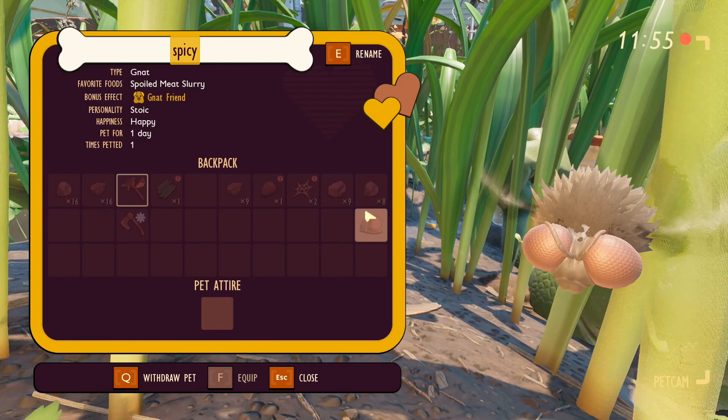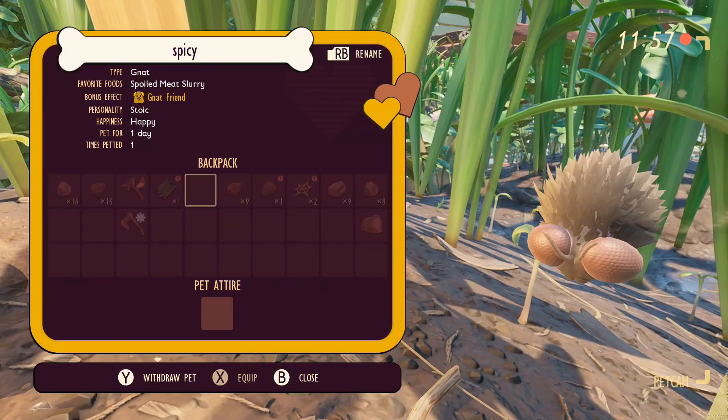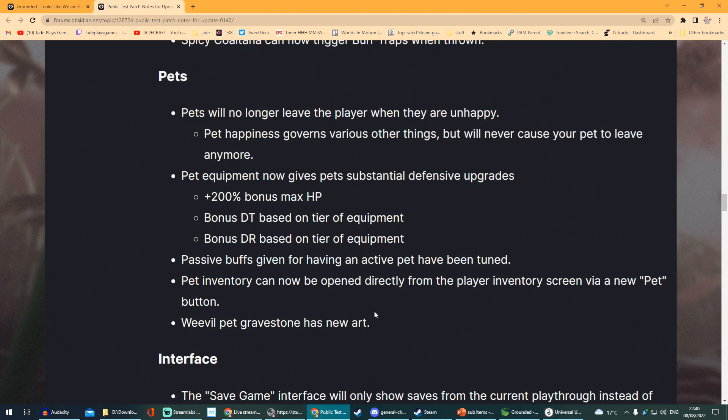The buff for the Gnat pet is that you'll get longer airtime while using a Tuft. From the latest patch notes, pet equipment now gives your pet substantial defensive upgrades: a 200 bonus max HP, bonus DT, and bonus DR based on the tier of equipment. It looks like that's based on your equipment, so if you're wearing better armour, then your pet is going to be more protected.